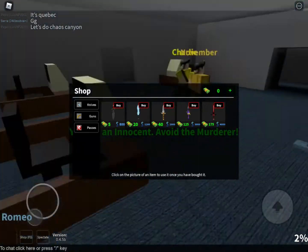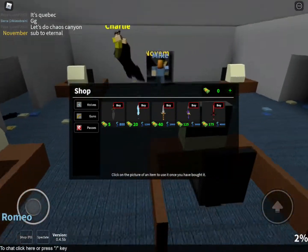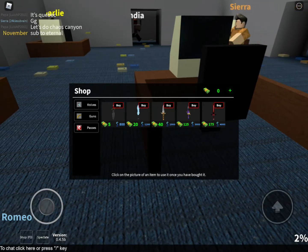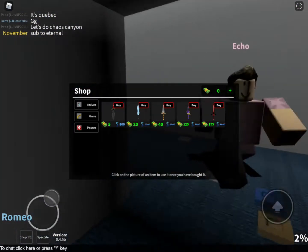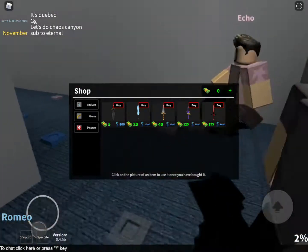The Ghost is $20. It's the smallest knife in Murder Mystery 2 and also in MM1. What it does is it lets you throw your knives easier and the knives fly faster. Basically the perk that came with it is kind of like the Splitter's.